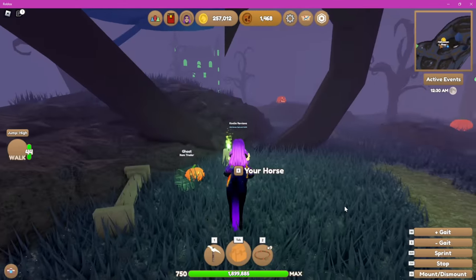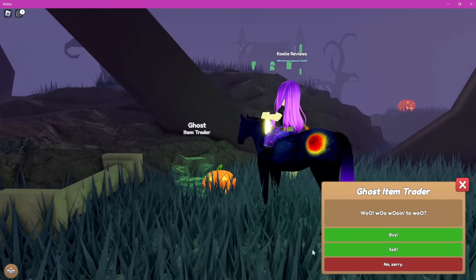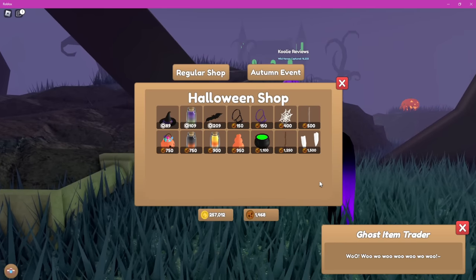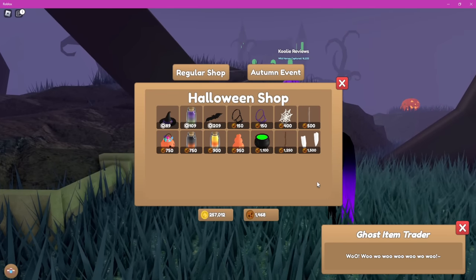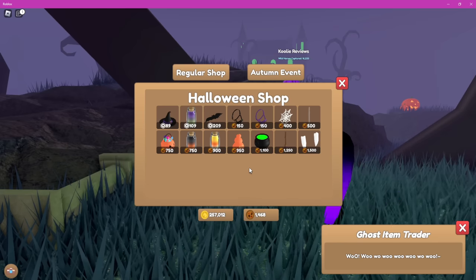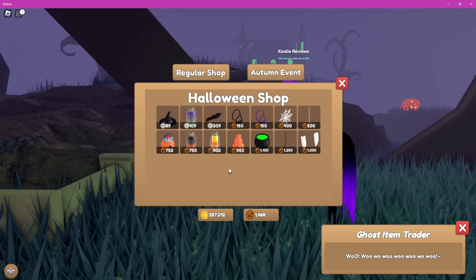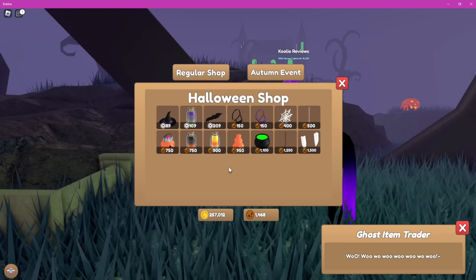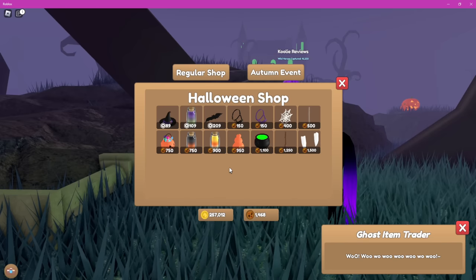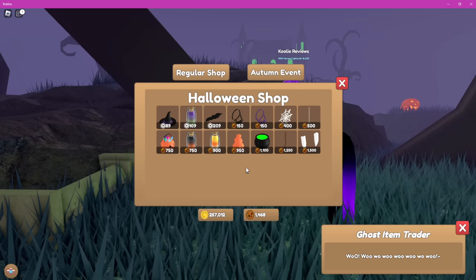We're going to say hello to the ghost item trader. This headless ghost right here is a little bit hard to see but he is here. We don't want to sell, we want to buy. This is where you get all of your Halloween goodies from. I did count them all up — I think my calculations came to 10,050 tokens to be able to get all the items plus two of the dyes, because you've got to get two of them of course.